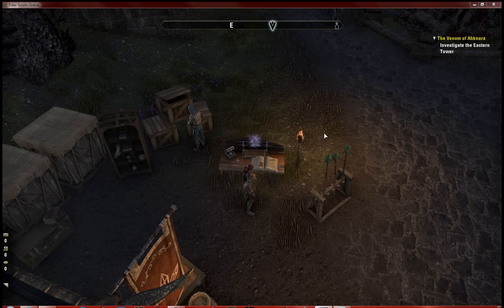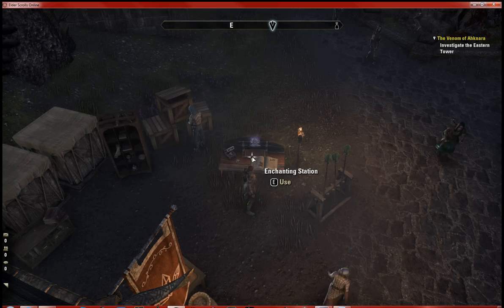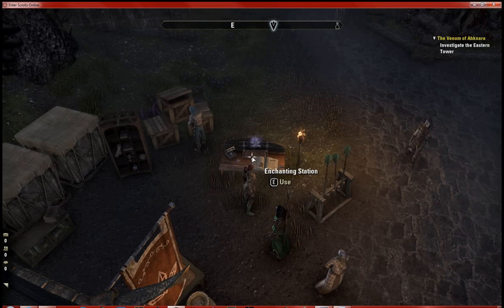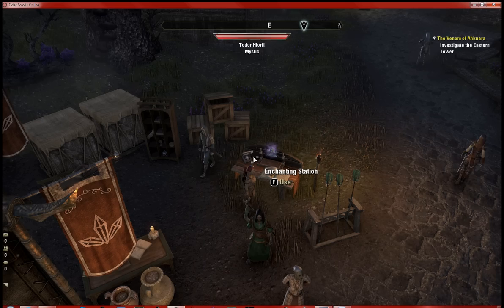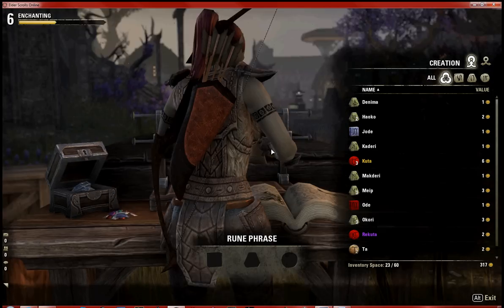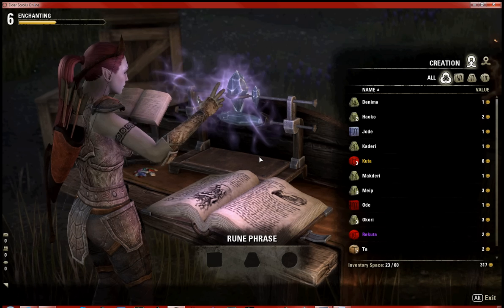We're at the Mages Guild tent here in Ebonheart and we're going to check out the enchanting station. Enchanting has been changed a lot since Skyrim — it can be a bit confusing at first.